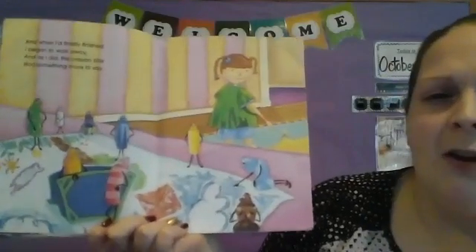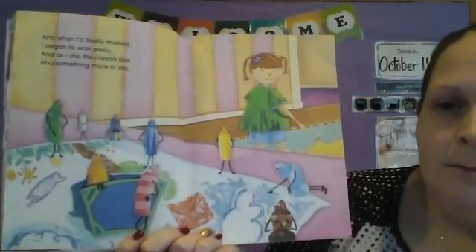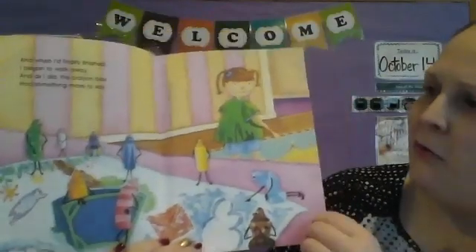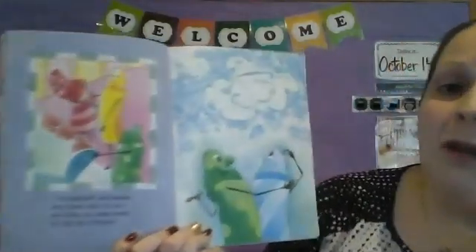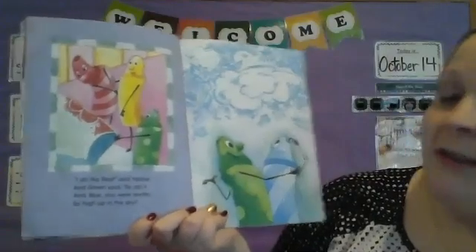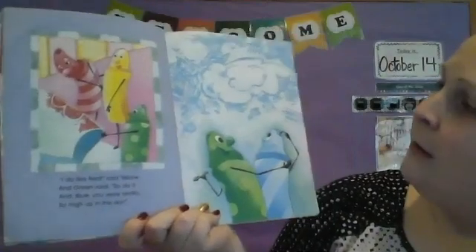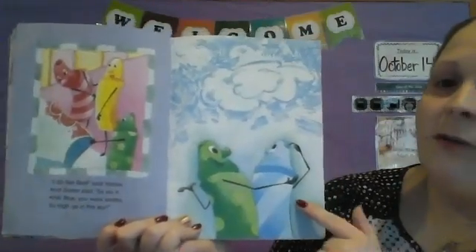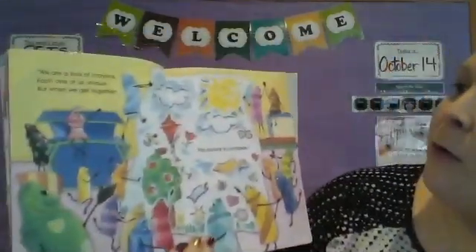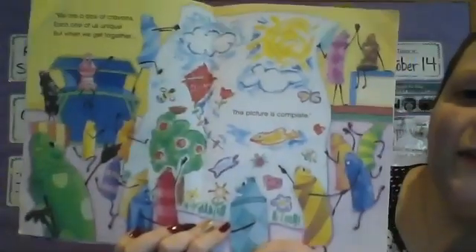'And when I'd finally finished, I began to walk away, and as I did the crayon box had something more to say.' Now the crayons seem happier — do you think they're still going to say mean things? 'I do like red, said yellow, and green said so do I. And blue, you were terrific, so high up in the sky!' That's so nice — they're talking to him, saying look how good you drew that sky! 'We are a box of crayons, each one of us unique, but when we get together the picture is complete.'